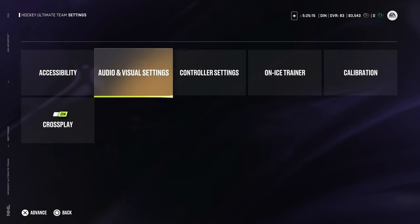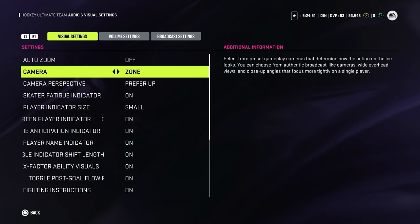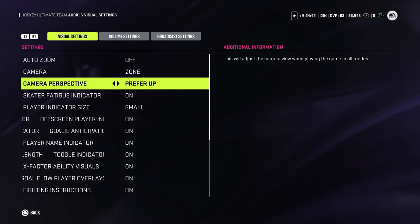Now let's go into the audio and visual settings. Auto zoom — turn it off. You really want to make sure you always see the maximum on the ice. Same with the camera. A lot of people use Classic — I prefer Zone because once you are at the blue line, it gives you visibility of all three lines. Keep the perspective set to preferred.